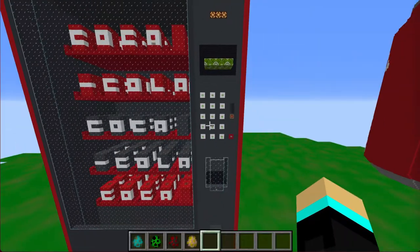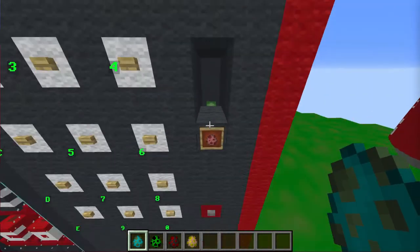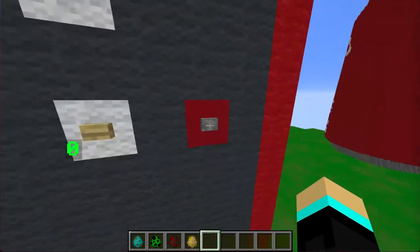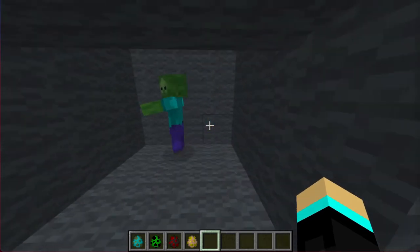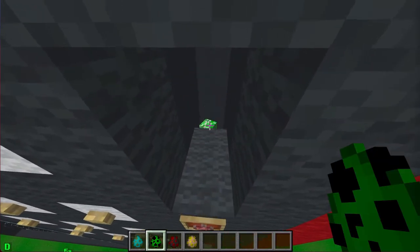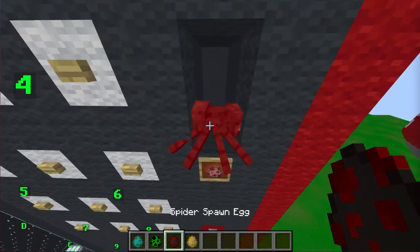Now, you might be wondering: can we trick the machine by putting in something else, such as a zombie? Well, let's try it. Just like a real life vending machine, any token that is not the desired currency will be rejected through the return slot. We can test this out for other types of mobs, and note that some of them are too big to even fit in the coin slot.